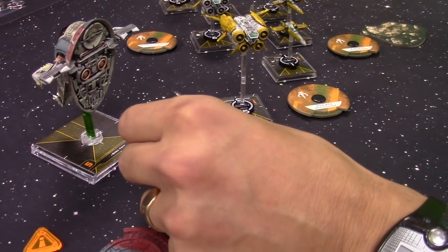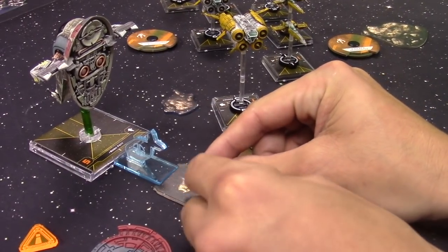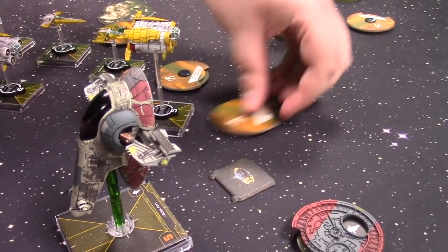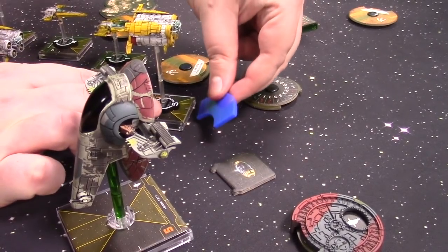Before activations, there's a system phase — Colm drops a Seismic Bomb using his bomb dropper from Element Games. Round 6 activations begin: the Quad Jumper hard ones to the right. It's definitely in range one of Boba and Boba is in the bullseye arc — so two tractor beam tokens are applied. Being a medium base, Boba is boosted forward.